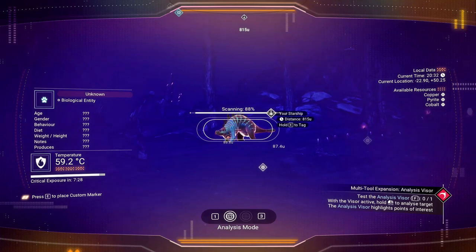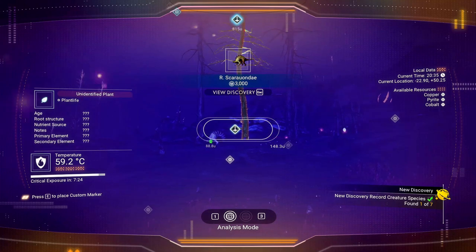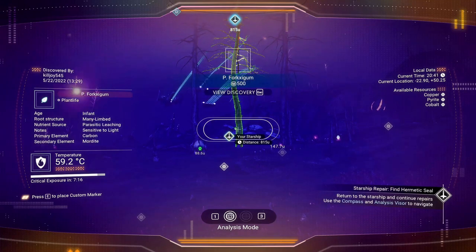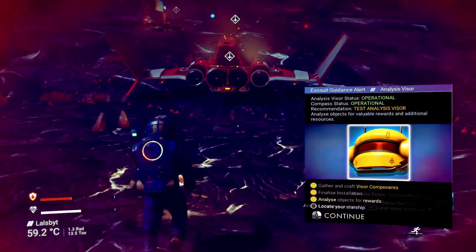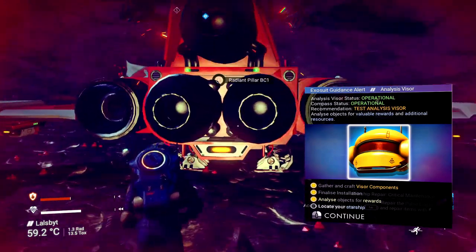Let's go ahead and install our analyzer visor — we need one carbon and nanite tubes. No problem, there we go. Now with that done, we've got our visor. You aren't going to get as much, but you get something. There's where our ship's at. Well, we made it back to our ship, so let's go ahead and get into our ship.